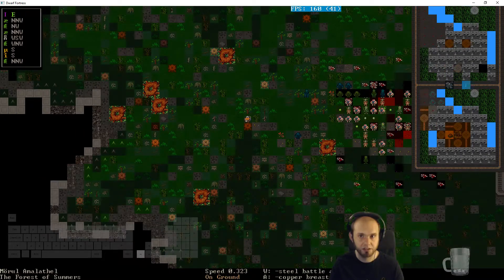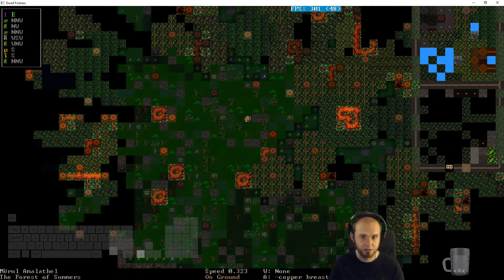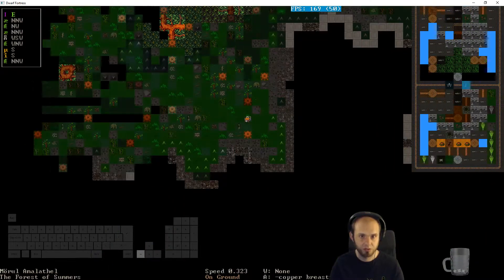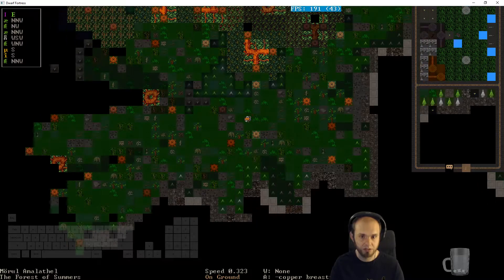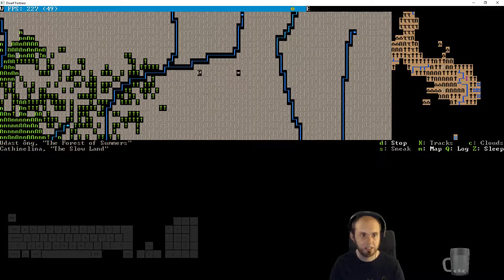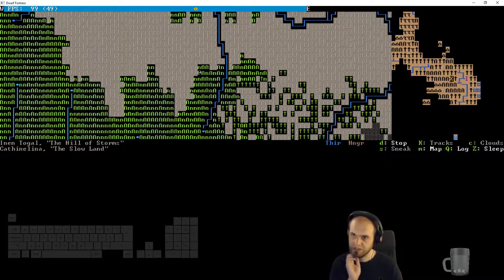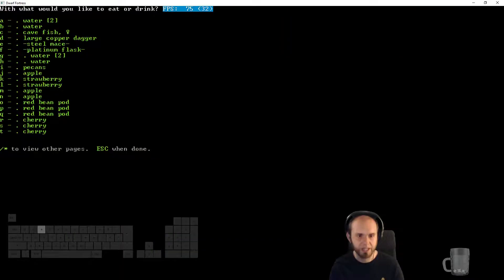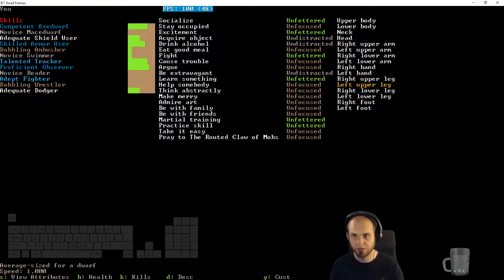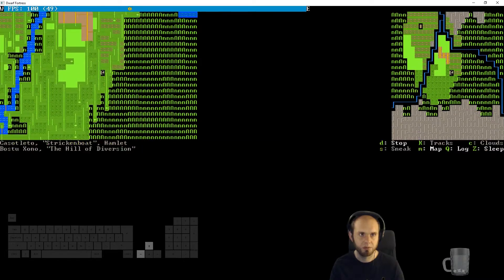I'm hungry and thirsty. I'm standing up — good. I drink some water, eat a cave fish. How am I doing? I'm getting better in the leg. Back to town — there we go, I'm back in town. We'll go back to the hamlet over here. Getting hurt is not good.